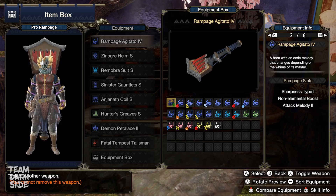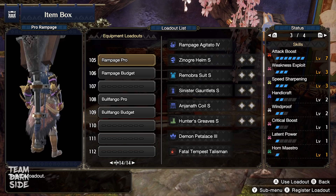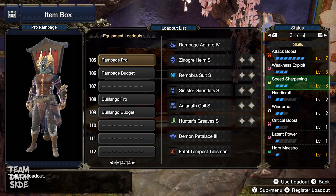Sharpness Type 1 allows us to get 20 hits of White Sharpness while having Handicraft Level 2. So of course we use Speed Sharpening Level 3, which is a really good skill for many builds due to it being a single slot skill, and there are not many good options for single slots in Rise right now.